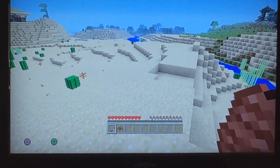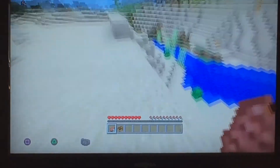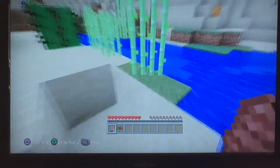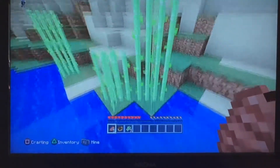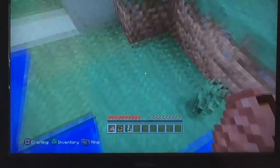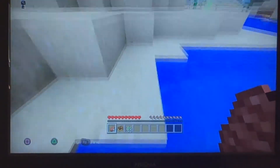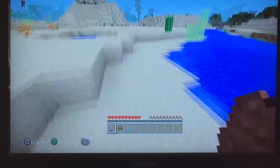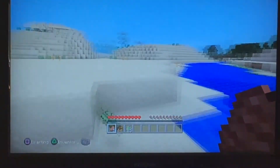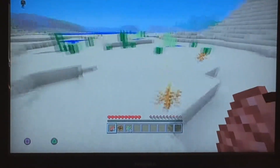Alright guys, welcome back to our solo season of Ender Dragon Rush. Let's get straight into it. The rules for the season — the changes are: we have five steak as starter food and one boat, just in case we spawned on an island. Also, the portal will be spawned at where we are by the end of episode 10. And they will now be 20-minute episodes, so we do have much longer to do the work, but there's gonna be a lot less episodes than in season 6.